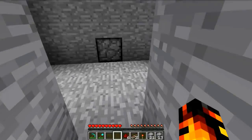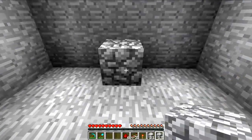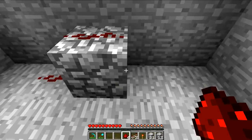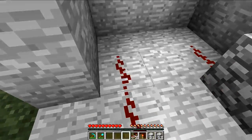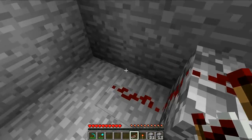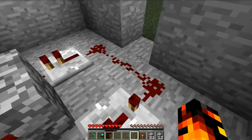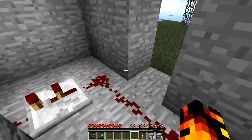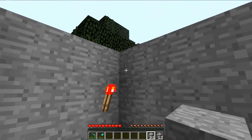Now go back behind your piston and throw one piece of cobblestone down, then put your redstone dust in lines parallel with each other — just three. Put your redstone repeater facing that way, and make sure your other redstone repeater is facing this way. Put them both on tick two, just so it doesn't go too fast. Now throw that torch up there for now, because we're going to finish the roof.